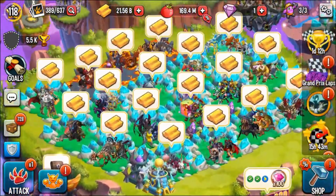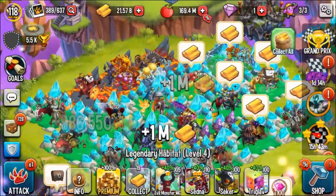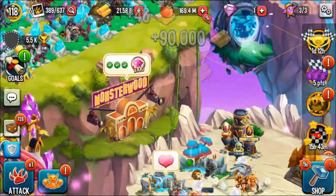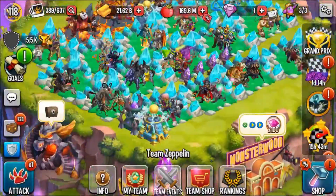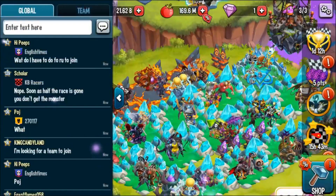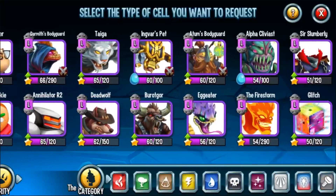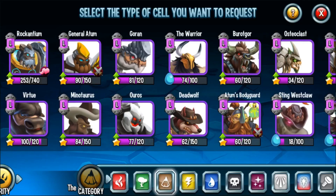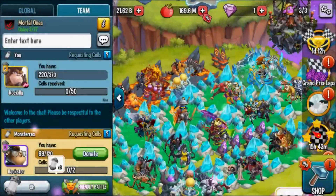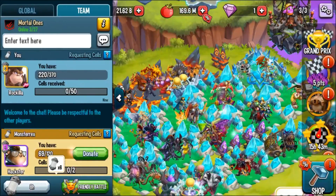Wow, okay, I'm not surprised actually. Anyway, let me collect all the gold. I think we won this war — yes we did — but 139 coins, not so bad. Let me quickly request a cell so they could donate me some. I'm gonna go with Rockilla. Last time I requested I got like 25 cells or something so they'll probably donate me some.